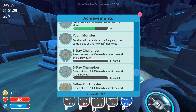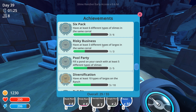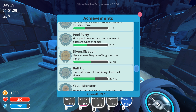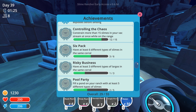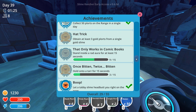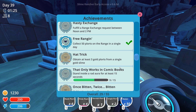Send an adorable chick to a fiery end in the same place you're now destined to go. Maybe we throw that onto ash. Reach at least 110,000 newbucks at the end of a five day rush. Have three different types of largos in the same corral - that would be a very crazy thing to do. Fill a pond on your ranch with at least five different types of slime. Have at least ten different largos on the ranch. Have at least six different types of slime in the same corral. Constrain more than 15 slimes in your vac stream at once while on the range - we've done 12 maximum.